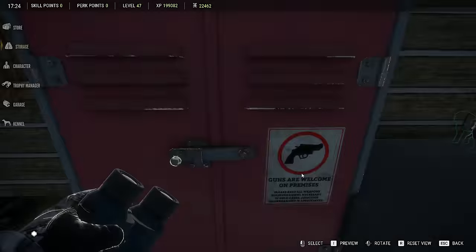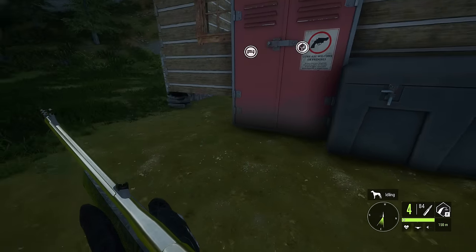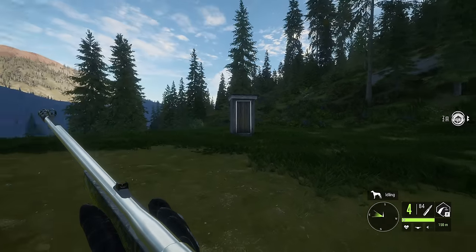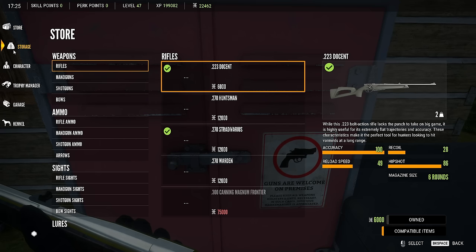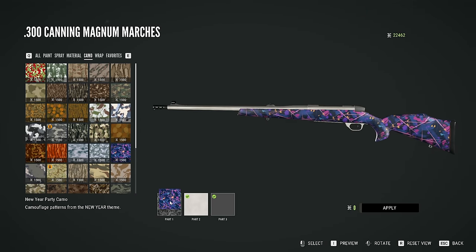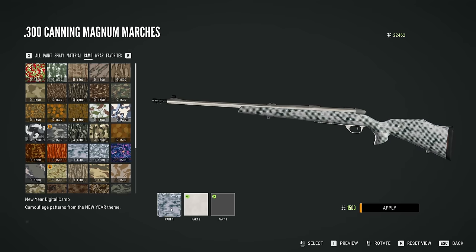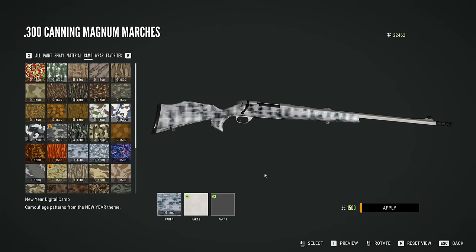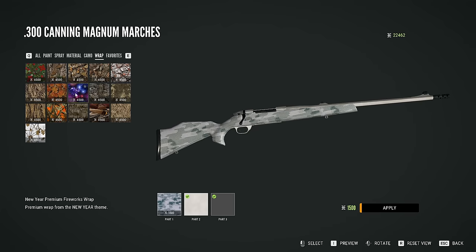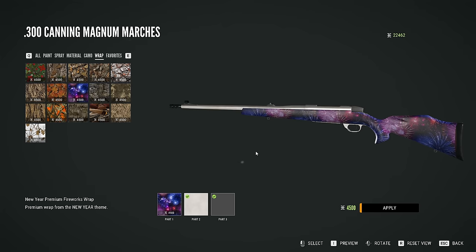It is exactly what you would expect — a bright chrome medal, and it looks really, really good. This is probably one of the nicest metal finishes we've got. These last two free packs have been really, really good with the medals. And then in the camo tab, you've got the New Year party camo, the New Year geometric camo, and the New Year digital camo, which looks really cool. They've really outdone themselves with these free skin packs.